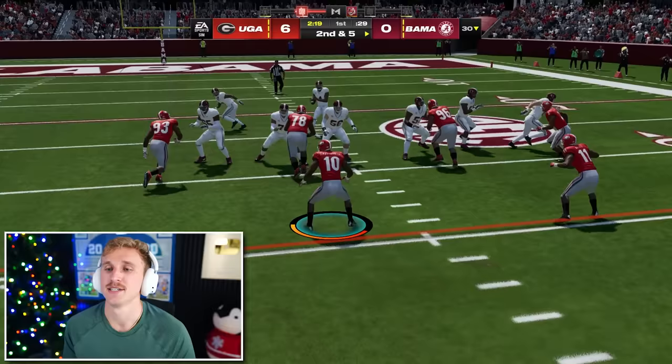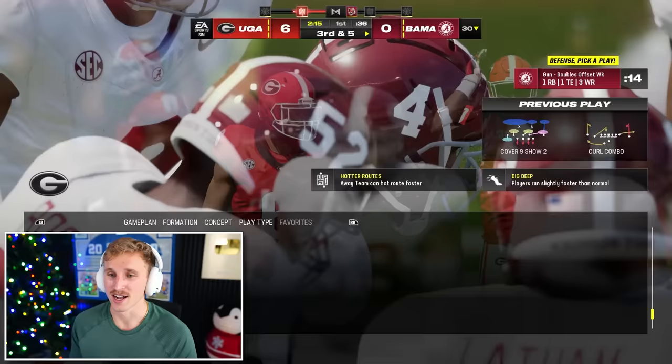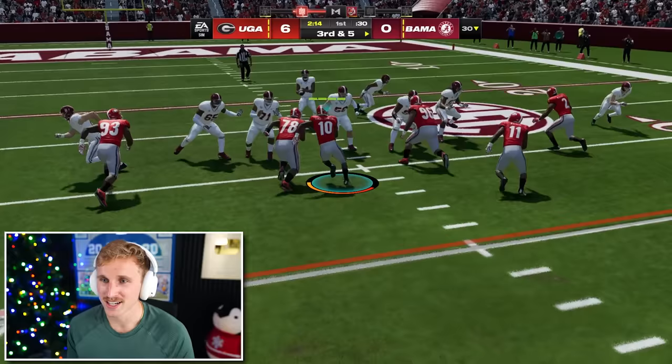Second and five — this is our zone. Throws, caught, broken up. Alright, let's send a blitz now, coach. Let's pressure Milrow. What a great find — and that's just barely across the first down right there.